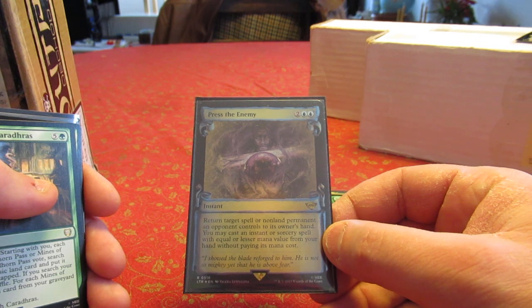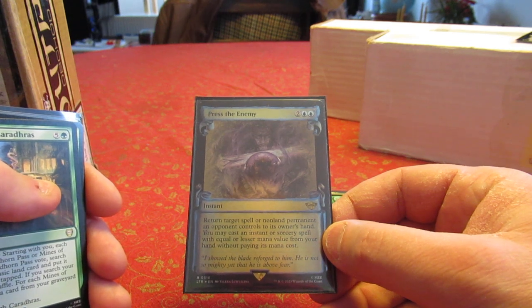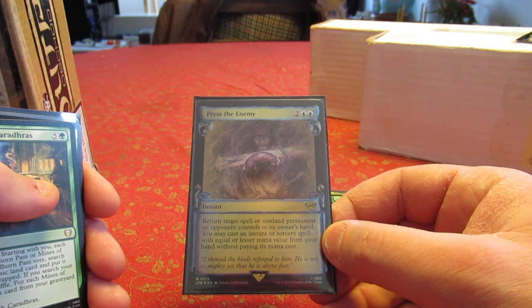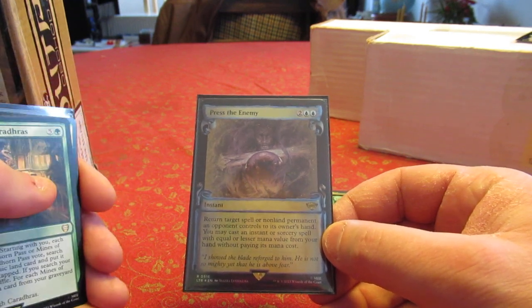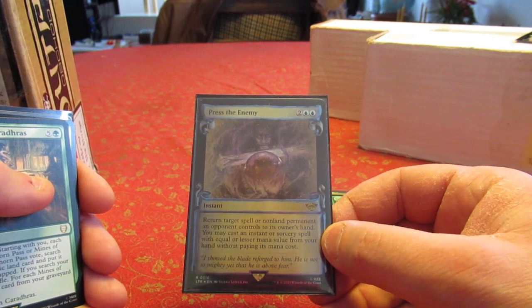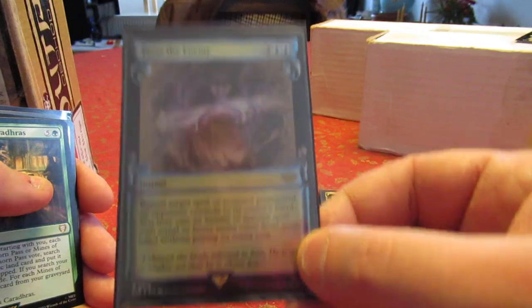Another reason I want Press the Enemy is a friend of mine has an Eldrazi deck with a spell that costs something like twelve mana — he gets to blow some things up, draw four cards, and take another turn. It's a heavy swing. So if I press him, that spell goes back to his hand and I can cast something that costs twelve or less from my hand. It probably won't be as impressive as the spell I'm putting back, and I'll still have to deal with it next turn, but maybe that one turn is all I or my other opponent needs.